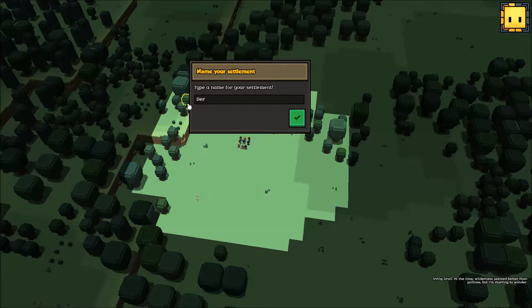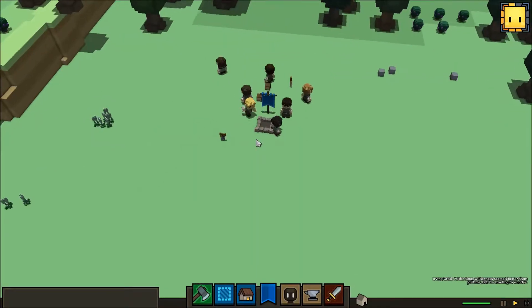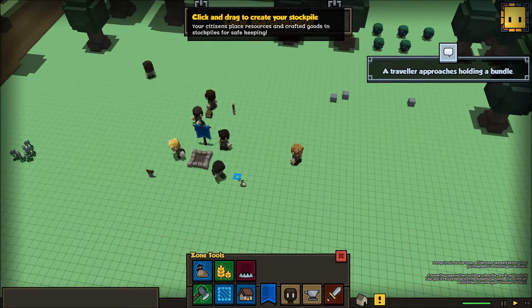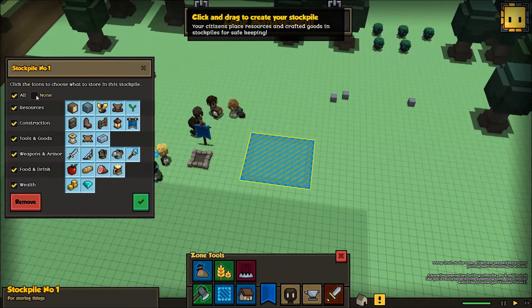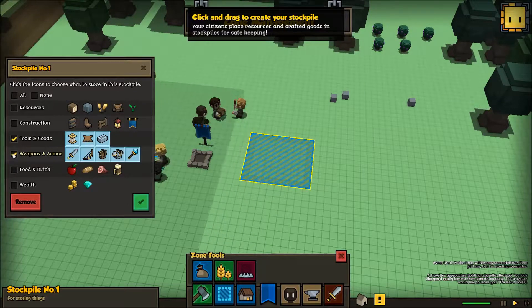Alright, so there's... we got a number - six, let's just call it six. Let's make our zones - our stockpiles. This will be you and you. Yeah, you and you.